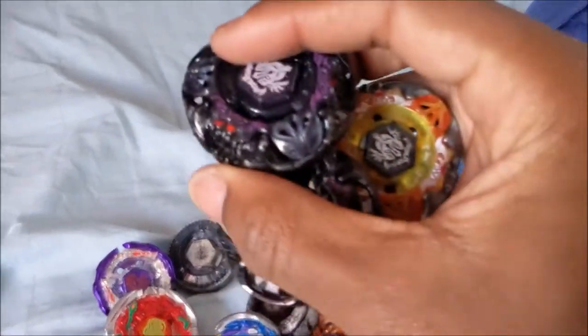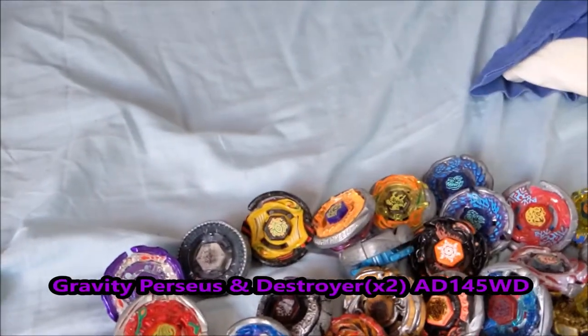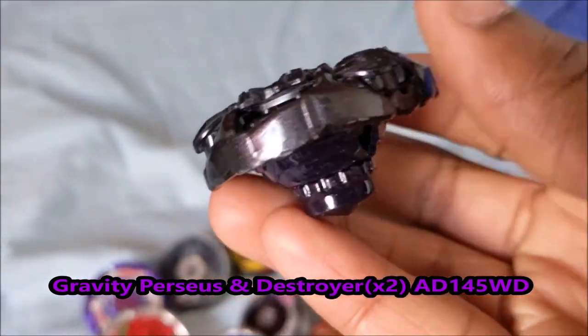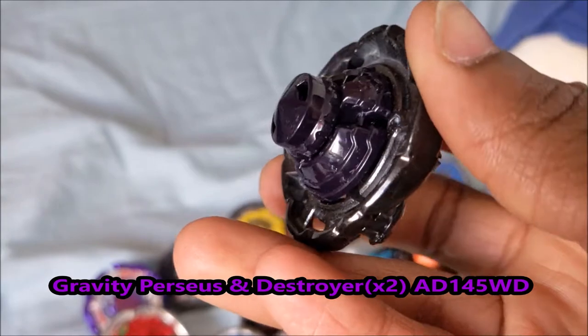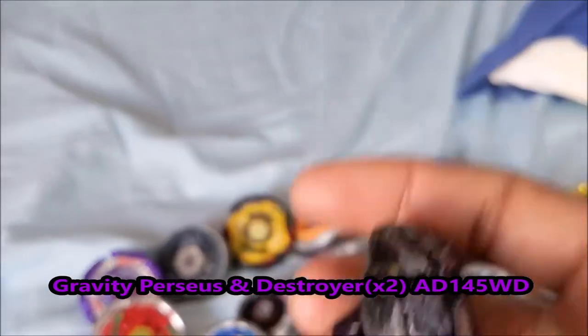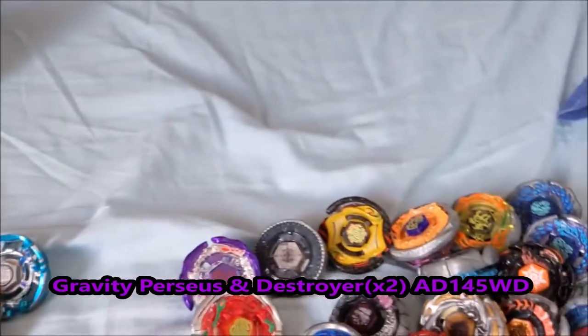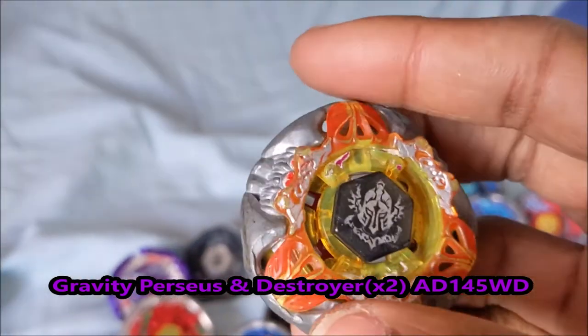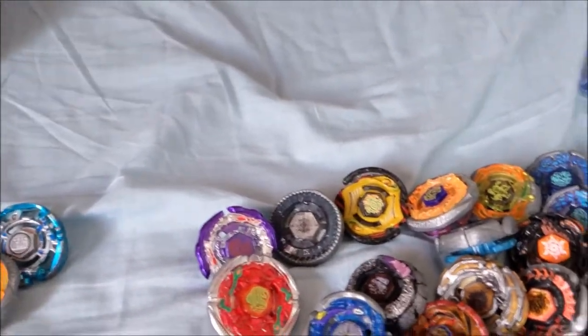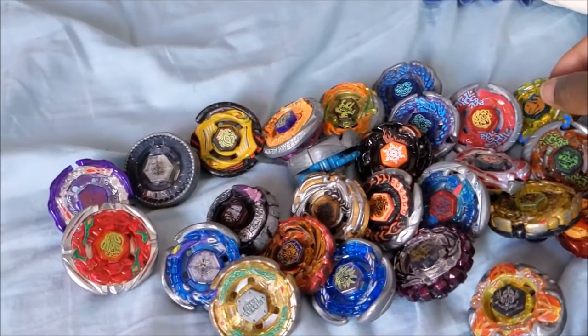Here I have my three Gravity Destroyers. This one is Gravity Perseus, the Takara Tomy version — the paint is in very good condition as well as the tip. I don't really use it for battles, but I could. My Hasbro Gravity Destroyer, and I have another Hasbro Gravity Destroyer that was in a Carrefour free pack with Ray Gale. I gave Ray Gale to my cousin, so I don't have it anymore — it was a pretty nice recolor.